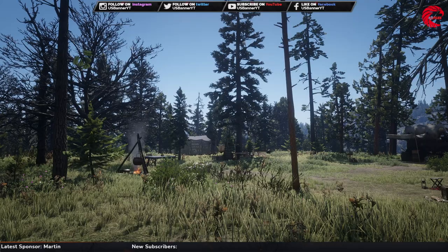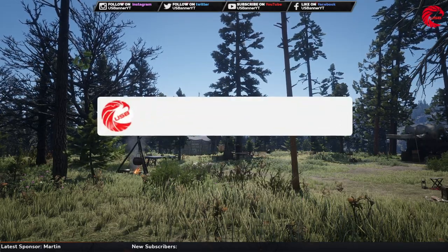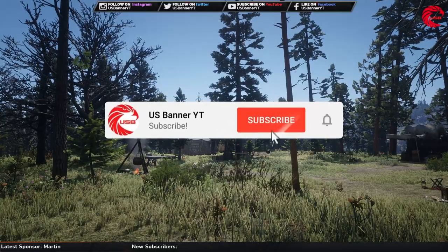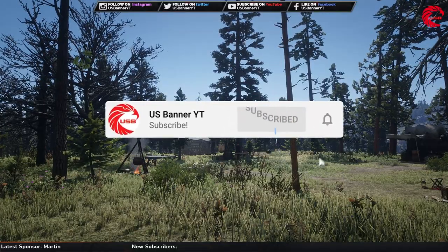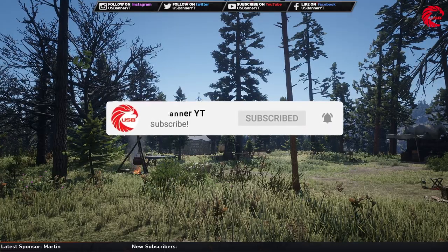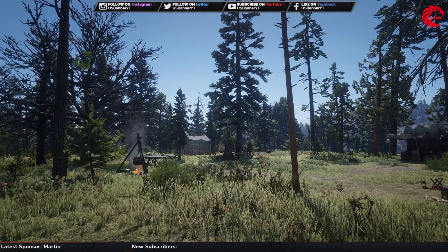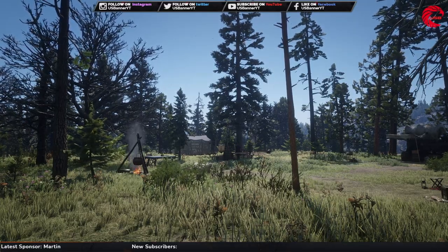Welcome back friends to another episode of EOS Banner. If you want to keep yourself updated about Red Dead Online and all Rockstar updates, then don't forget to subscribe the channel. I upload 3D locations from Adam Nazar, all the daily challenges, their locations, how to do them, and all Rockstar update videos. In this episode I am going to show you guys where you can catch the Bullhead Catfish.